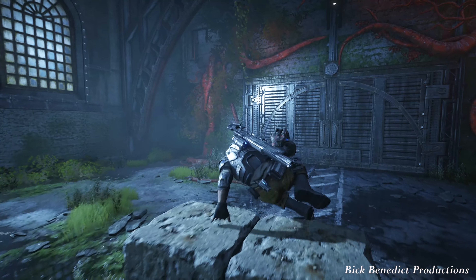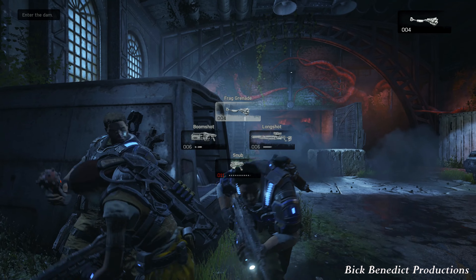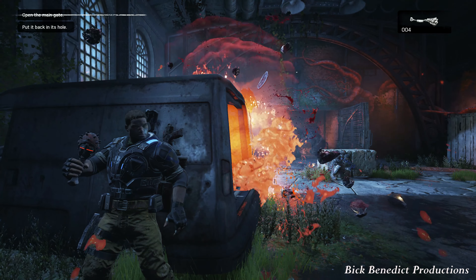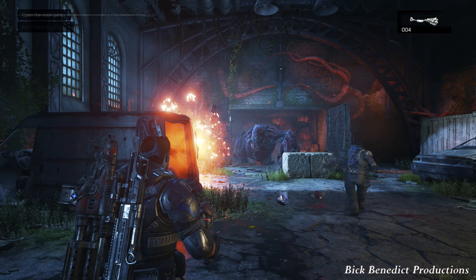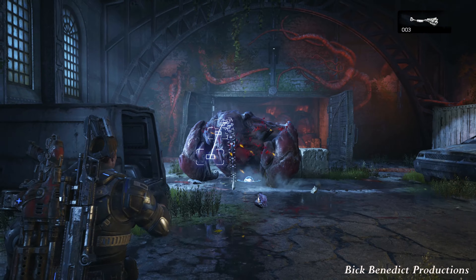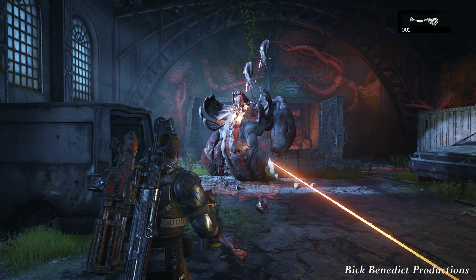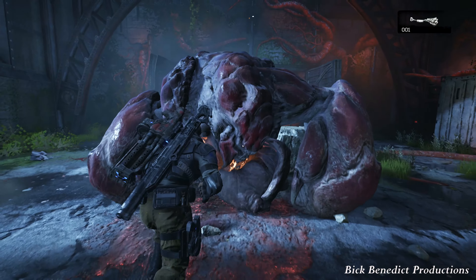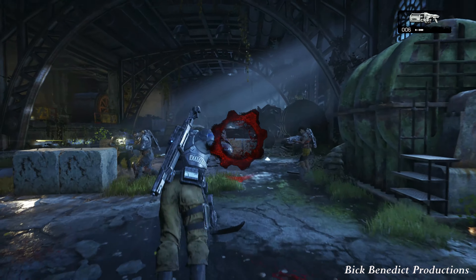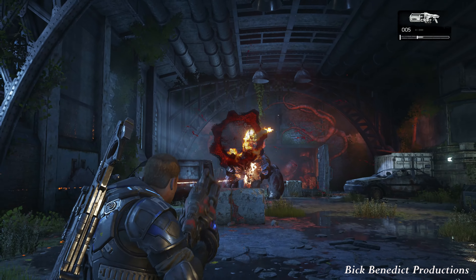Right when the fight starts, you want to start throwing grenades at Harambe. After a few throws, he will invariably get staggered. You want to run up to him and grenade tag him. Watch how he gets stunned — run up, plant the last one on him, run away. Hopefully you don't die, but that should have taken off a severe amount of damage.